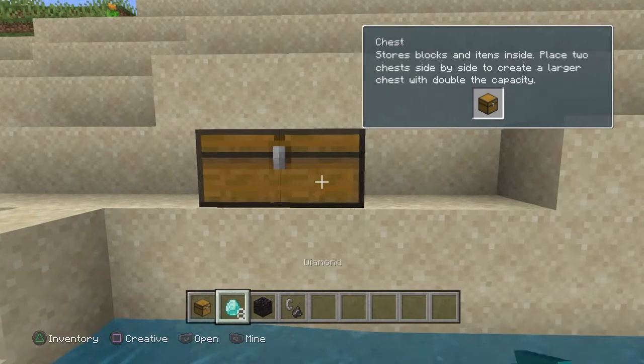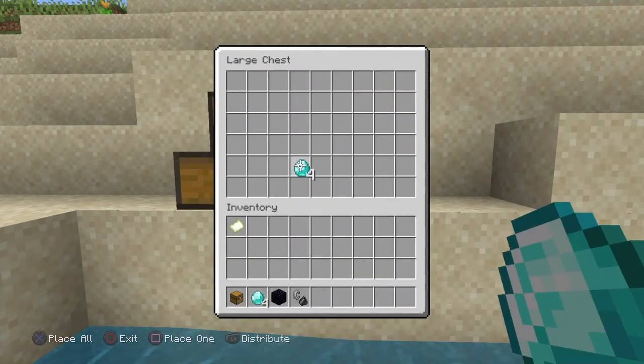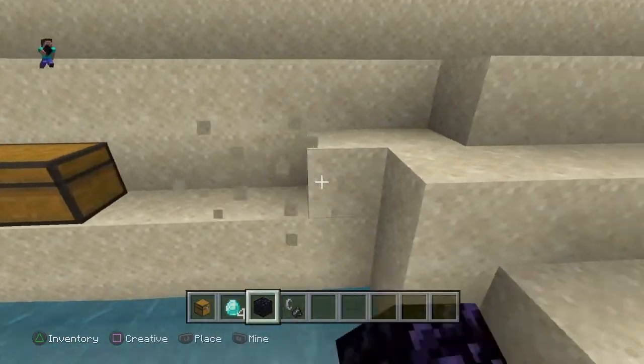What you do is you put half diamonds right here in this specific slot — this slot — you put the diamonds. And you can put whatever else you want in there too, like sticks and torches or whatever.